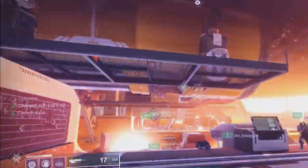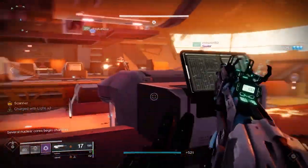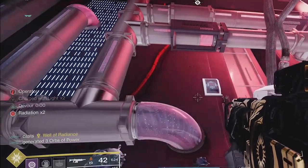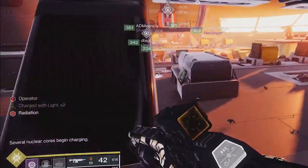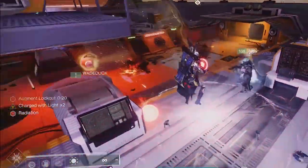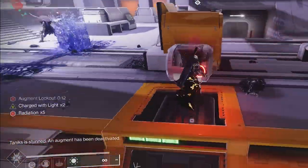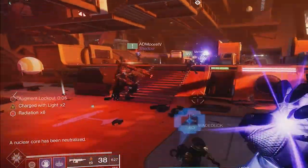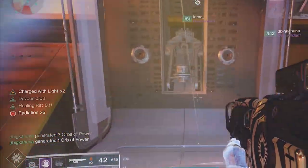Split the fireteam — it doesn't really matter how since roles will be constantly switching. For the scanner, when you pick it up have that person look to see which two boxes are lit — those are the two boxes where you can deposit the cores. The operator, when cores are present, shoots one of the red operator terminals to prevent one of the three cores from spawning, so you only get two. Two people pick up cores. When you pick up a core, a radiation debuff starts counting down — when it hits 10 you die. If you're taking too long, other fireteam members can pick the core from you by interacting with you, even people who have roles.